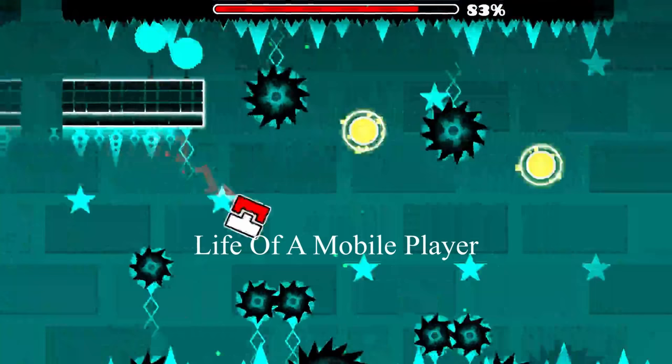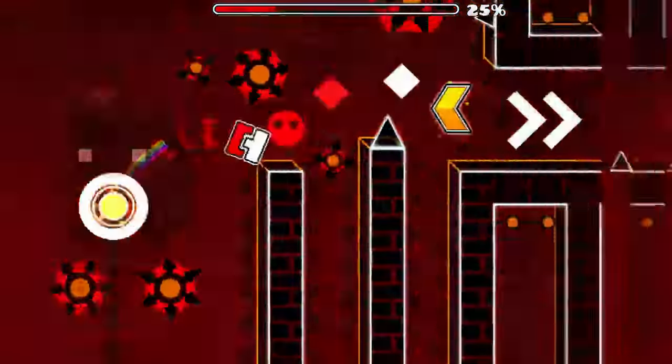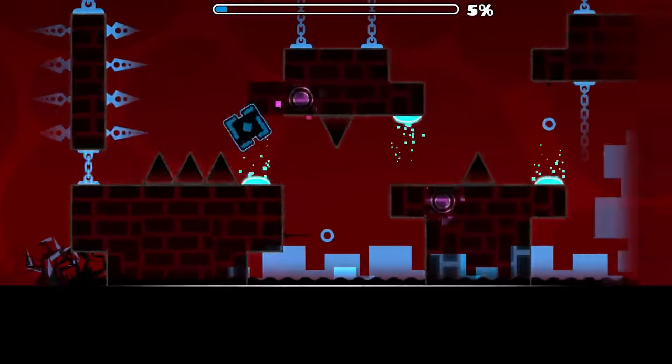Around the same time 1.9 released, Geometry Dash for Steam also released. This would be major as it would allow for a more optimized platform for both Bluestacks and mobile players, especially the latter which would deal with slight delays and lag spikes. The release of the Steam client would give birth to a new generation of Geometry Dash.